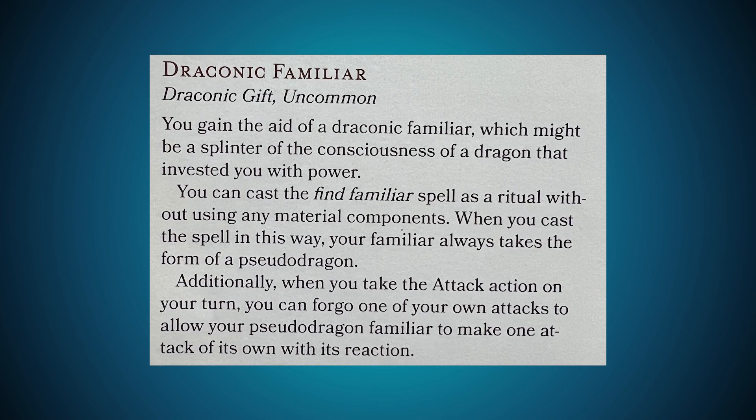Now let's take a look at some of the specific gifts. Draconic Familiar is uncommon. You gain the aid of a Draconic Familiar, which might be a splinter of the consciousness of the dragon that invested you with power. You can cast the Find Familiar spell as a ritual without using any material components. When you cast the spell in this way, your familiar always takes the form of a pseudodragon. Additionally, when you take the Attack action on your turn, you can forgo one of your own attacks to allow your pseudodragon familiar to make one attack of its own with its reaction.